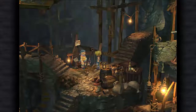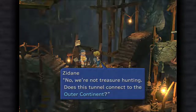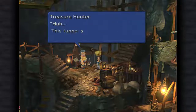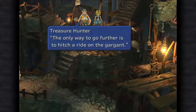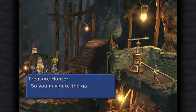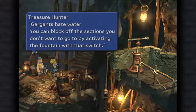Well, only if you don't know where you're going. This excavation site has tons of treasure and rare fossils. You're not here to steal them? No, we're not treasure hunting. Does this tunnel connect to the outer continent? This tunnel's like a web — I don't even know how far it travels. It's like a maze. You'll need to go that way, but it's quite a trip. The only way to go further in is to hitch a ride on the Gargant. But it'll lead you to a dead end if you let it go wherever it wants. So you navigate the Gargant with that switch over there. The switch changes which fountain the water comes out from. Gargants hate water. You can block off the section you don't want to go by activating the fountain with that switch.